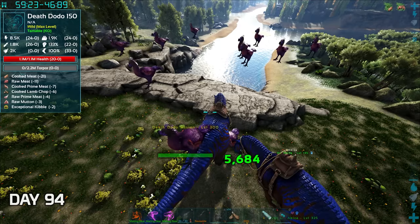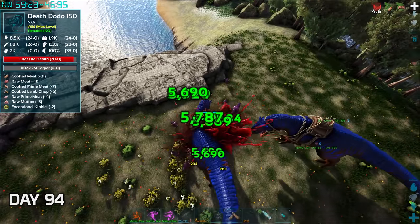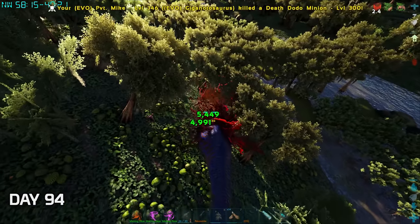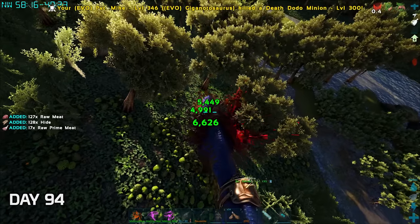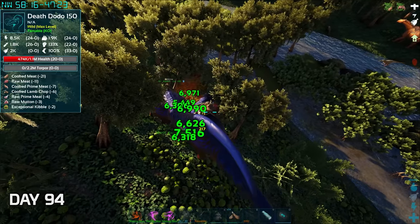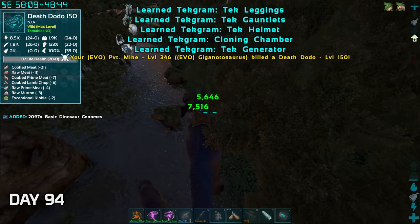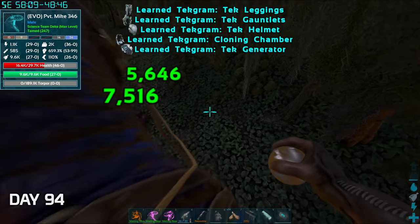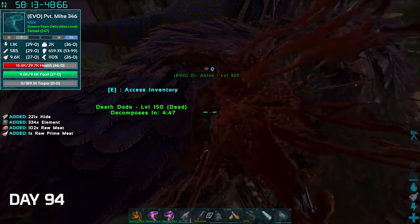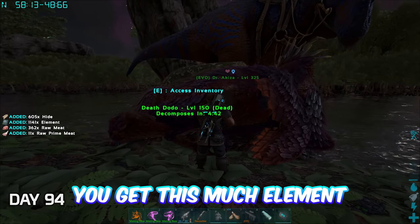After a bit of searching we found our first boss by the next day — the Death Dodo. Quite an intimidating Dodo with his flock of chickens. The Death Dodo was quite the challenge and damaged our Gigas quite a lot. He gave us a couple of Tech Rams as well — this is quite interesting, you can harvest it with the chainsaw for element. That was quite a lot of element.